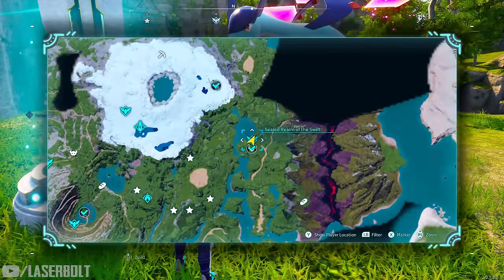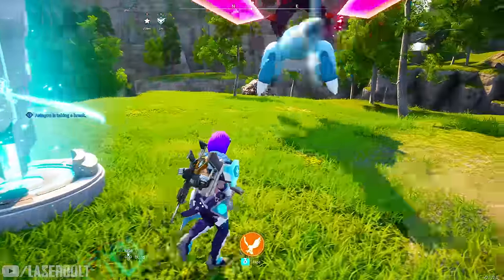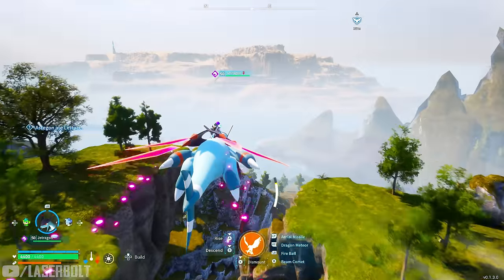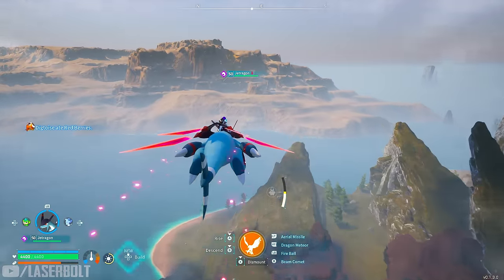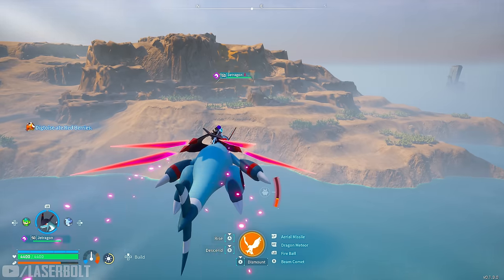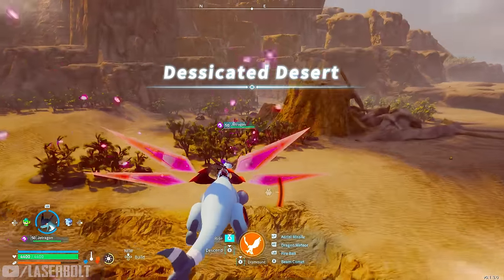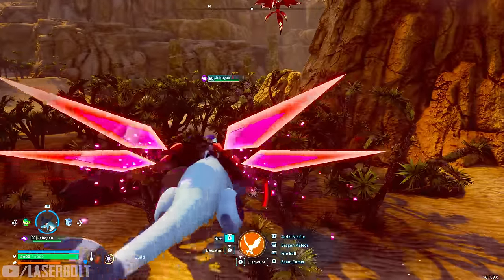For the second schematic, we're going to the Seal Realm of the Swift to find the Maniston. We'll hop on our mount and head over there. This character is a higher level than Chill It — which is level 11 — but it's still very manageable.